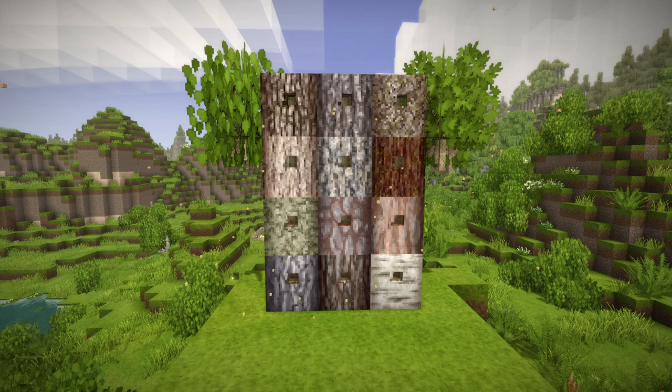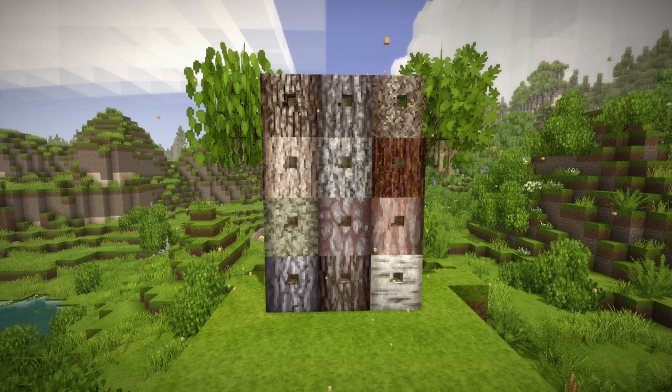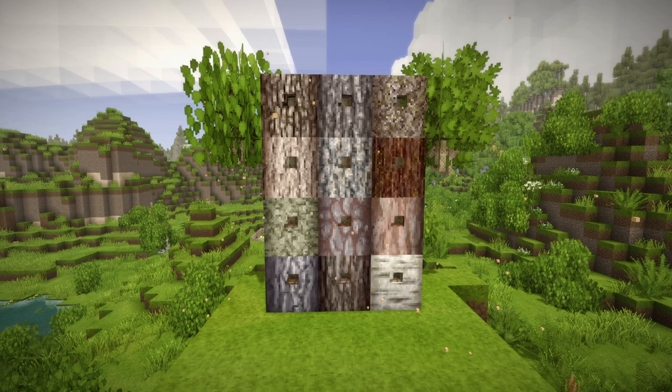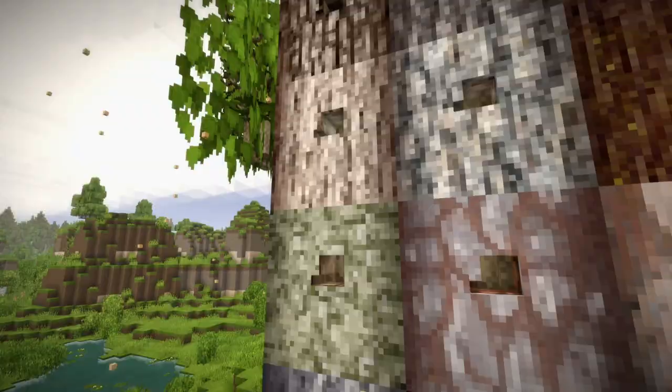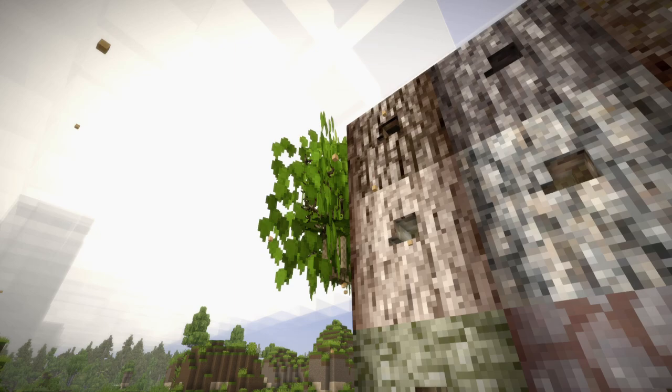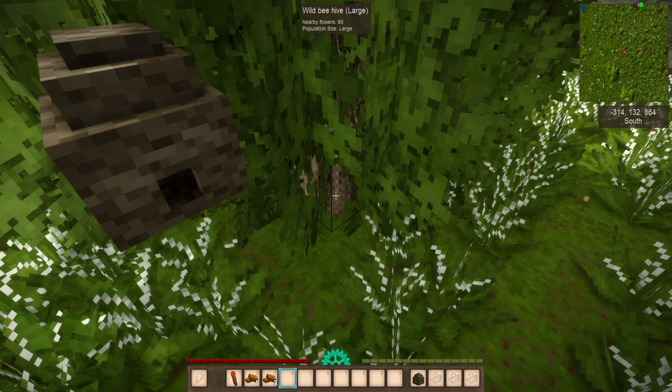So if you're going to destroy trees and you hear bees nearby but aren't sure where they are, start from the top down of the tree and you'll have a much better time finding the hive. If you start at the bottom, you'll destroy the entire tree and take out all of the branches and logs with it. Here I have an example of a wild beehive that is large, and it says nearby flowers: 95.